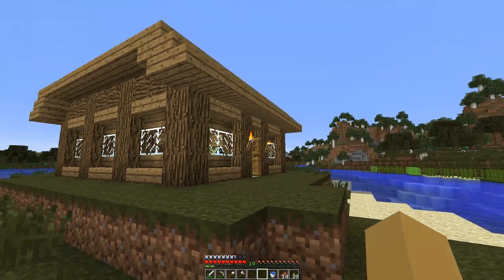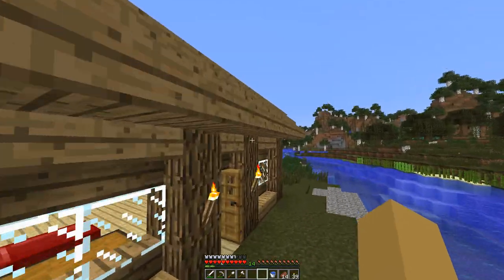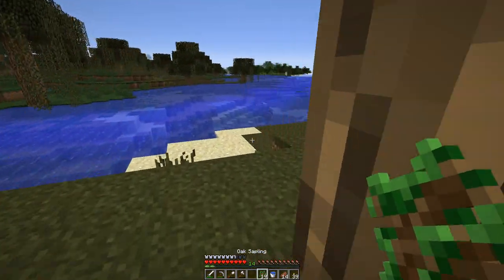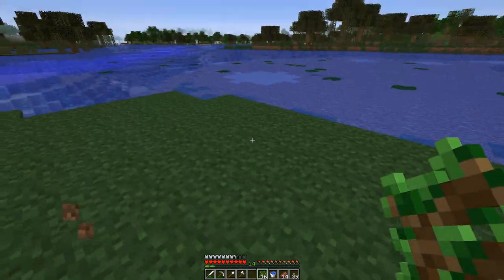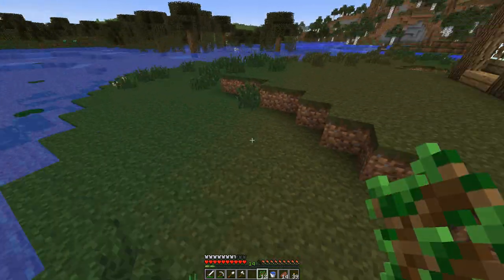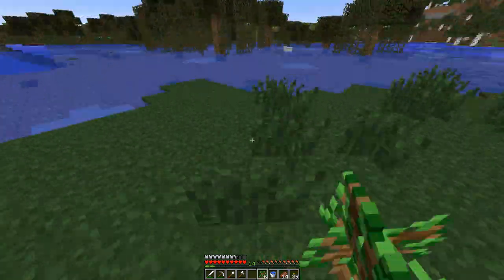We could plant some trees out here, just some oak trees for that effect — just to make it look a little swampier and witchier and stuff.